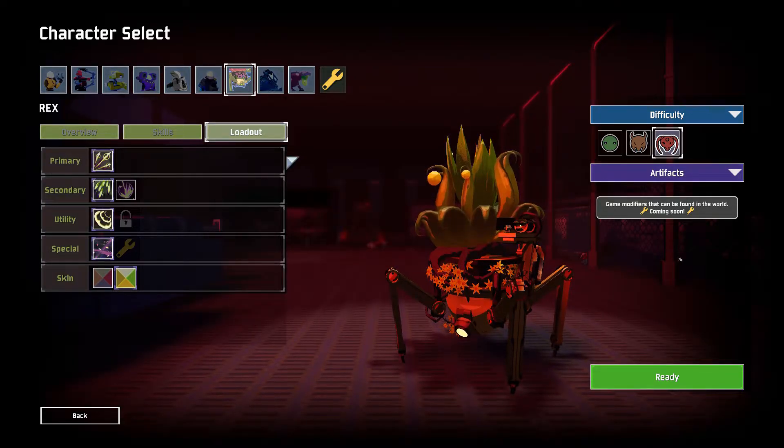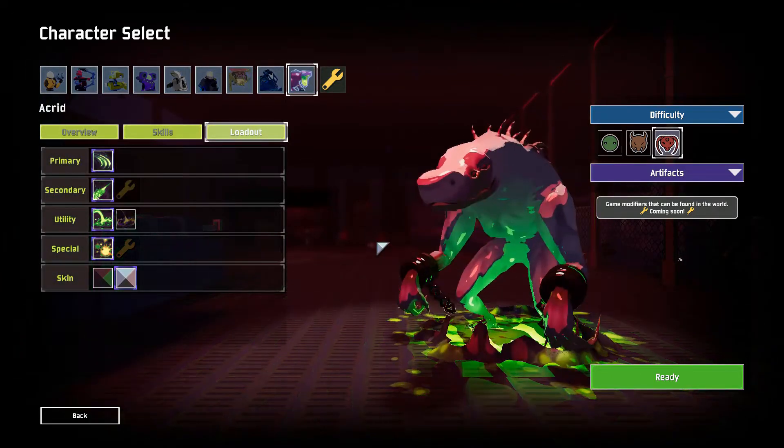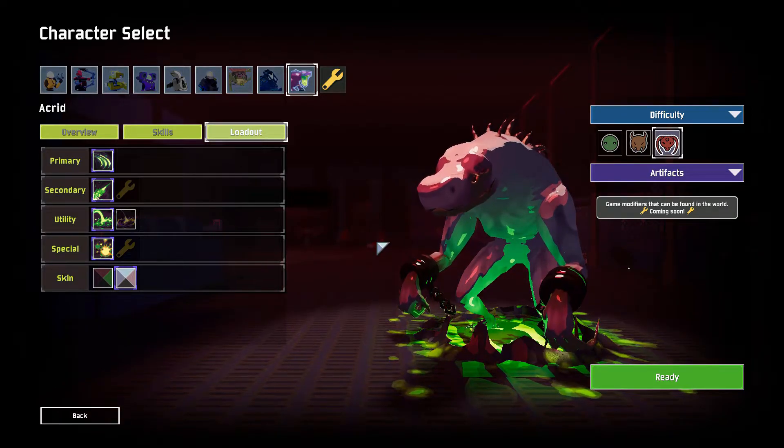Acrid is number 6. I know a lot of people thought he would be really good, but the thing is he's a melee survivor, and that immediately makes him worse than most other survivors.